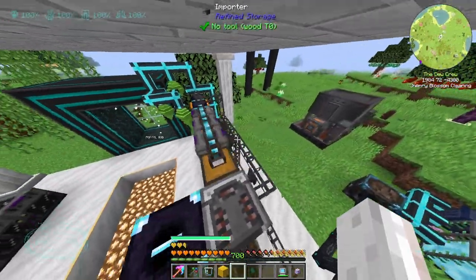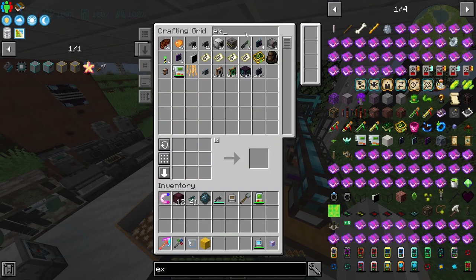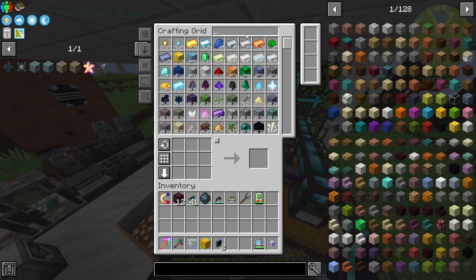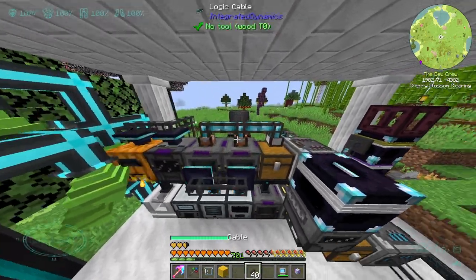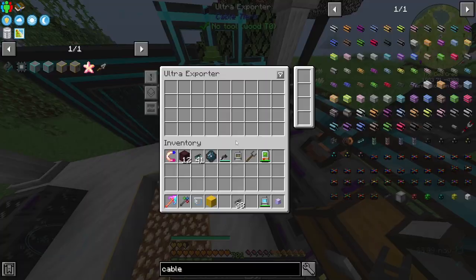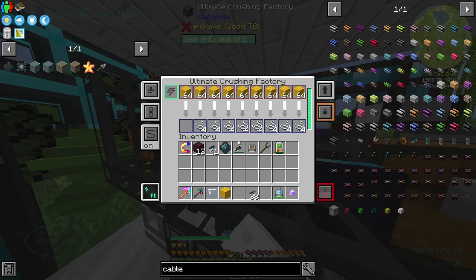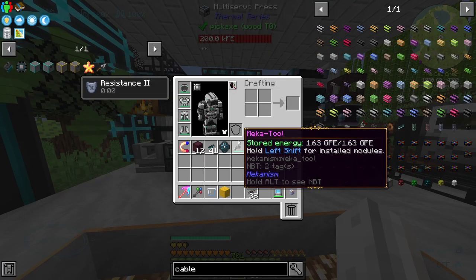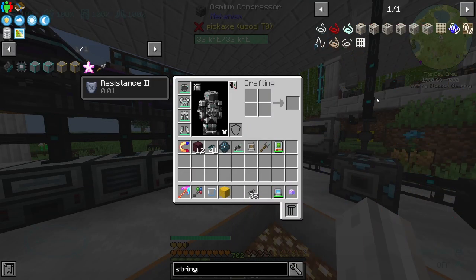There's nothing much more to it. What I'm going to do is probably get an exporter. We'll get two of them. Can I also get some cables? I'll place this here, this here, and try to hook them up like so. Then I'm going to put the wool in. Now these are completely full of wool and they're going to get me some string as quickly as they can. While they're doing that, let's see if there's another way I can get string a bit faster.